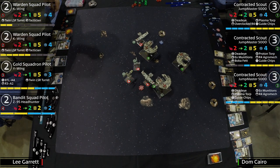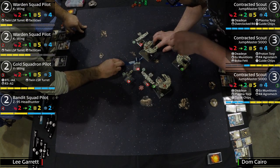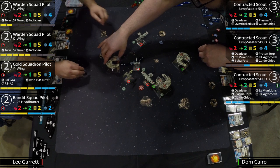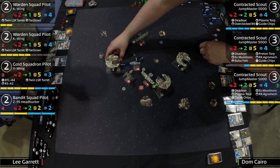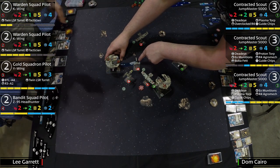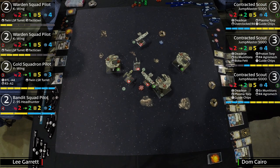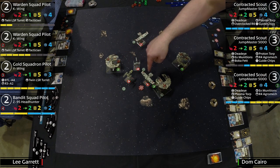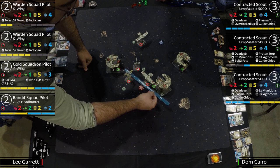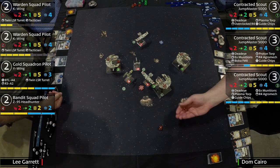We might have a two-right sloop from the next Jumpmaster. The Jumpmaster is first — he's got a target lock. How about a single hit and a blank? That's damage on the K-Wing. It is the injured one — he's got one health left. That was number two shooting at range two. With number one, going to try to take the K-Wing off the board.